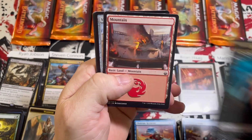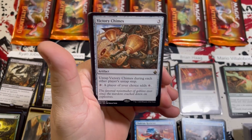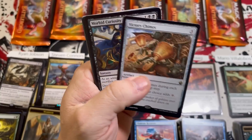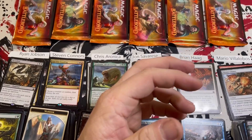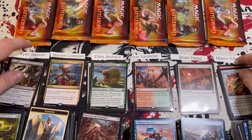Pack five: Victory Chimes — is this going to signal a victory for Mario? Spell Snare, solid uncommon. The Sky Gate. Mario's total wraps up. Quick recap: Ryan at 28, Steven at 30, Chris at 25, John at 12, Brian at 18, and Mario at 27. Still anybody's game for these last packs.